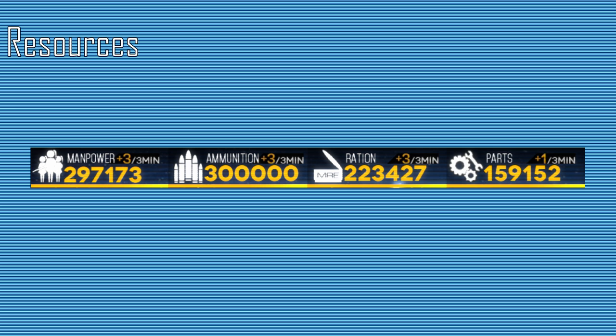Manpower, ammo, rations, and parts are all resources used in most things in Girls Frontline. Manpower and parts are used to repair and deploy T-Dolls. Ammo and rations are used in battles by echelons, and all resources are used in upgrading equipment and construction. Players passively gain these resources every 3 minutes — gaining 3 manpower, ammo, and rations, and 1 part every 3 minutes. Players can also gain resources through daily and weekly missions, logistic missions, and purchasing through the store.